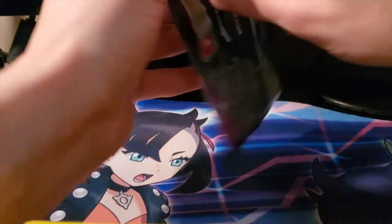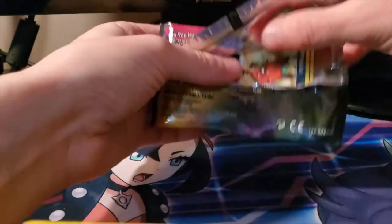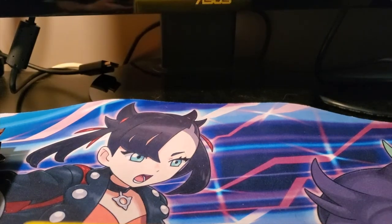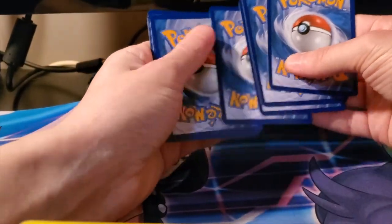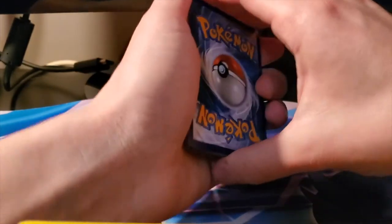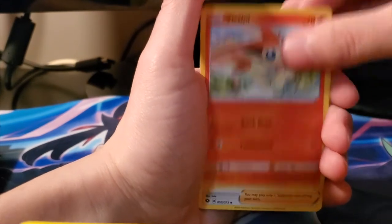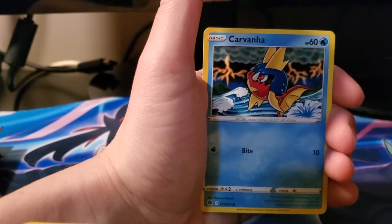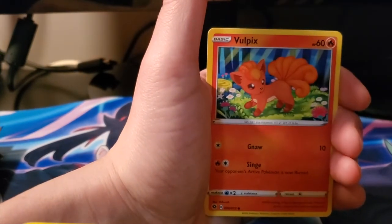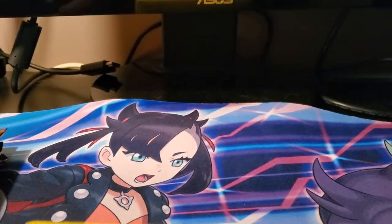Let's see what we can get. We got another Leaf Energy, Pokemon Center Lady, Kabu, Nickit, Carvanha, Swablu, Vulpix, reverse Team Yell Grunt, and a holo Galarian Obstagoon.